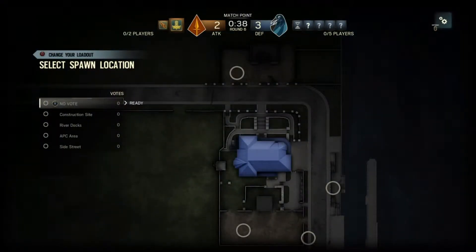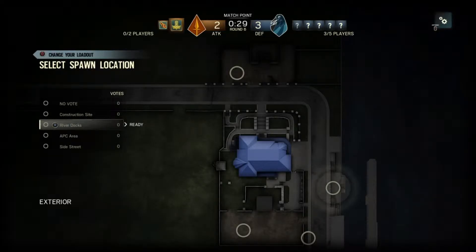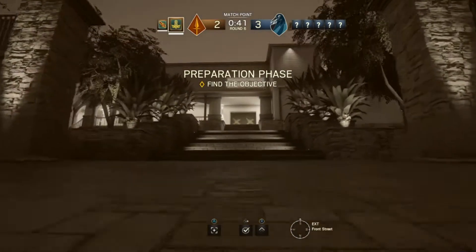So you finally jump into a match and you are an attacker. You select your class, and then you come up to a menu where you can select where you would like to attack from — pretty neat. It adds a bit of variety to how you're going to play each time. However, when you start the game, you do not go straight in trying to blast down the place like some kind of commando.